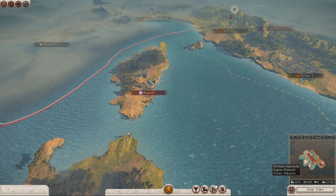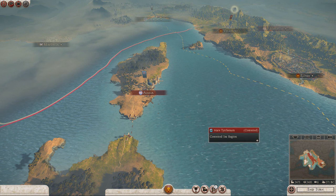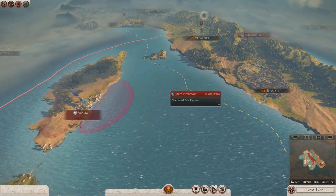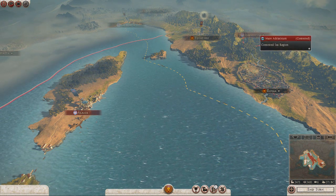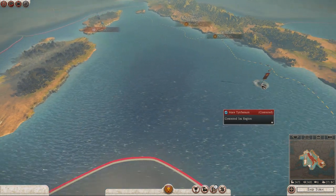West and south good, north and east bad — in terms of where I want to go. At the moment we're at war with the Etruscan League, because that's where Rome starts off at war with, so we've taken the first place, Velathri. They've got two places left, Ariminum and Alalia, so we're going to quickly crush those two places as well.